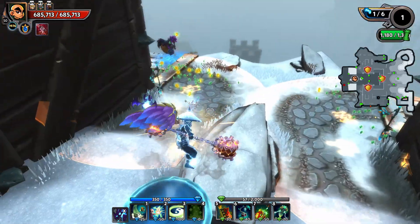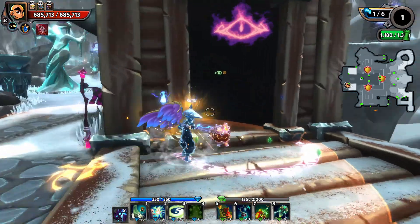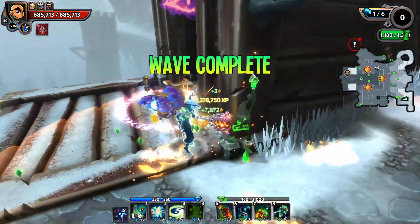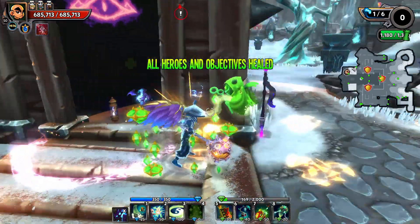The reason why I place these flame auras so close to the wall is that sometimes kobolds get stuck inside the spawn, so that helps to kill those stuck mobs.